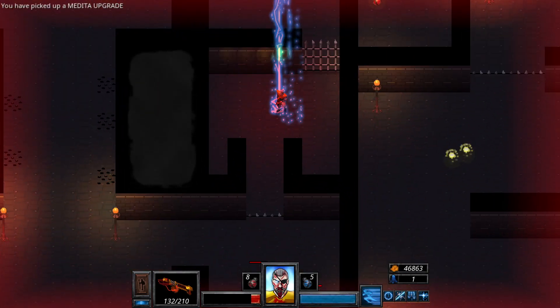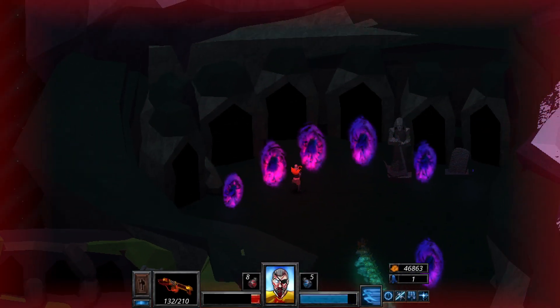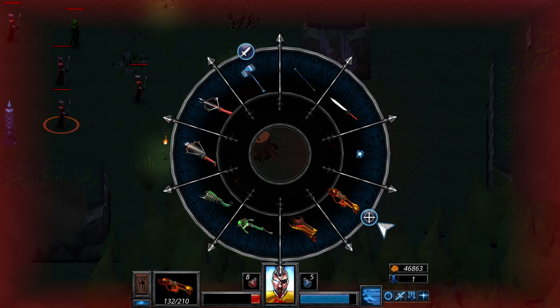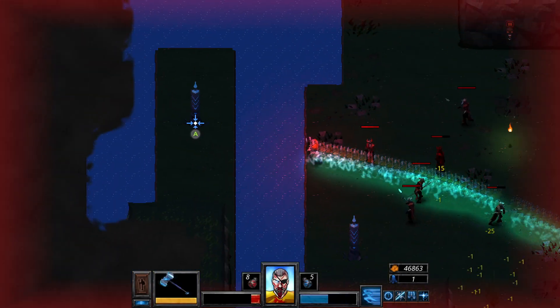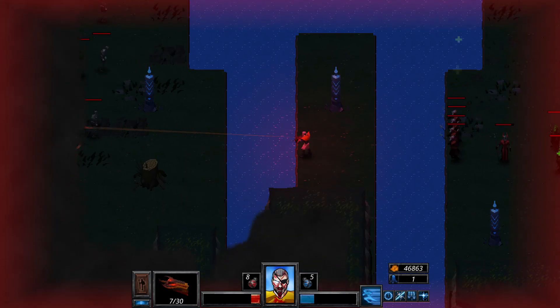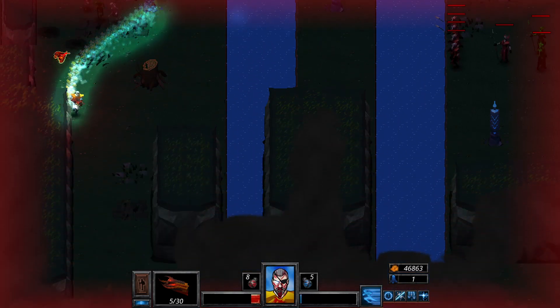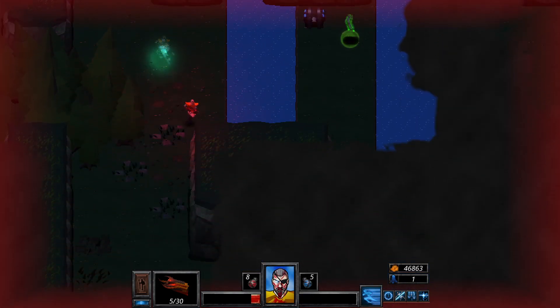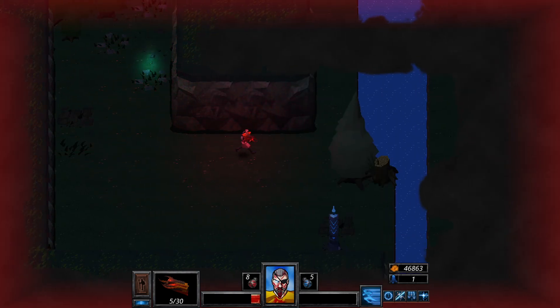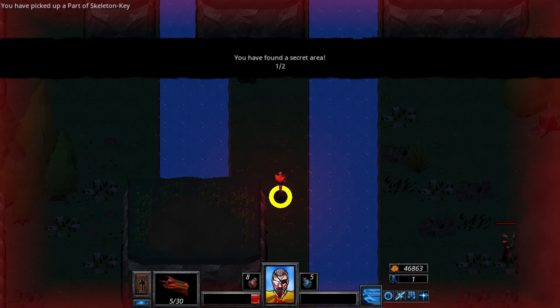Then you can teleport out. The next one is at Forest River, right here. What I do here, run over here, teleport. Use your thrower and just kill some enemies. Yeah, basically just teleport, run. Then, next piece is up here. Teleport out.